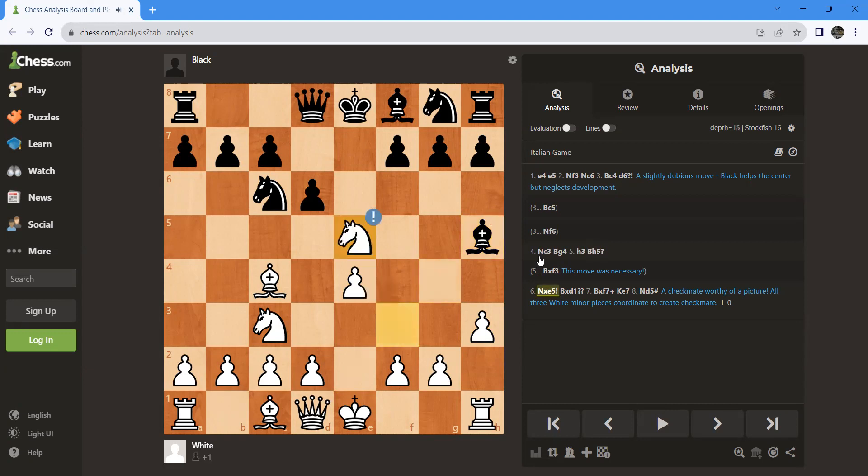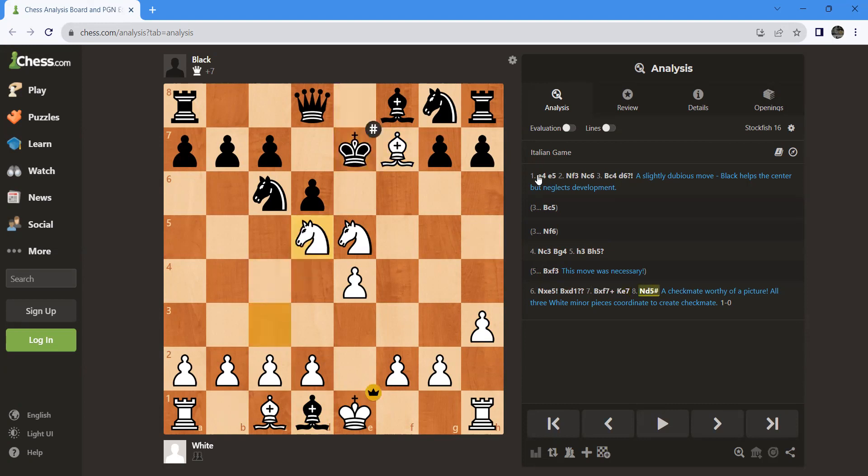White plays knight takes f7 — you would say what? White gives up the queen! Now here is the trap. Bishop f7 check, king e7, and knight takes h3. This is the Legal Trap.